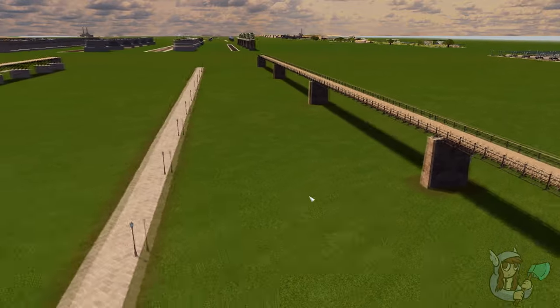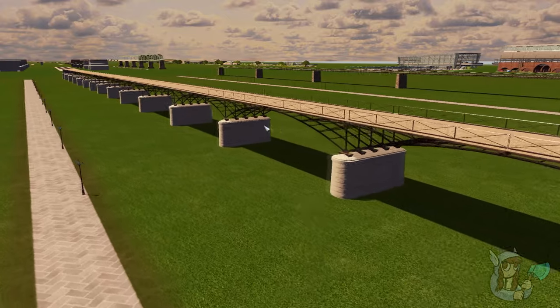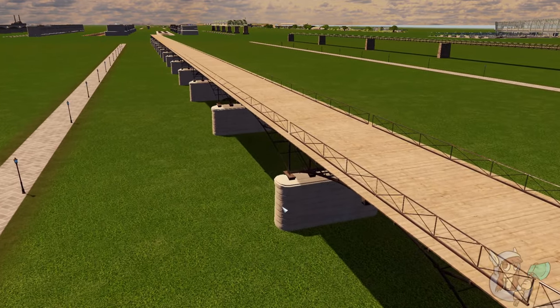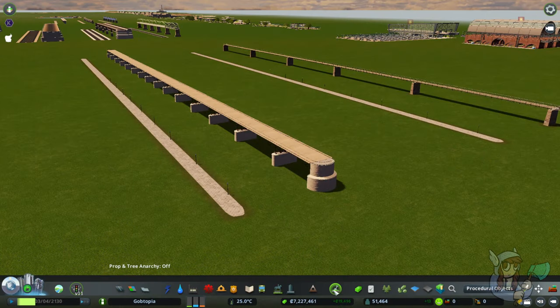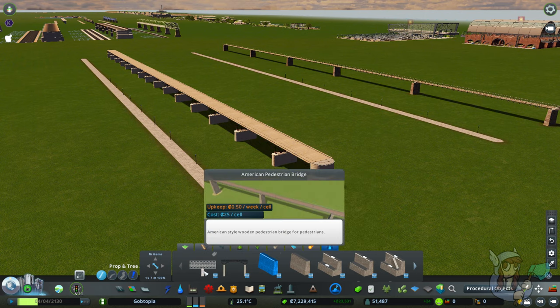There's the first pedestrian bridge, and coming over here is the second. Look at the structure underneath — it's phenomenal. The wonderful textures don't carry down when you place them flat on the ground, but being that they're a bridge pack this is not surprising. To find these pedestrian paths, go to your landscaping and disasters menu — where you'd normally find your paths — and on the very right select bridges and piers. You've got the two pedestrian bridges there.